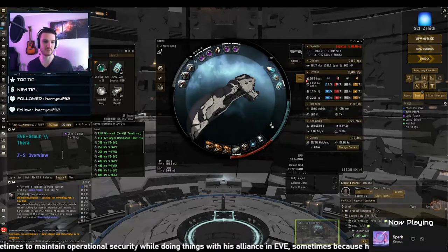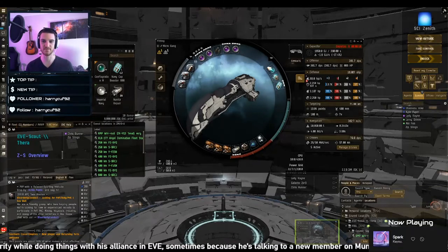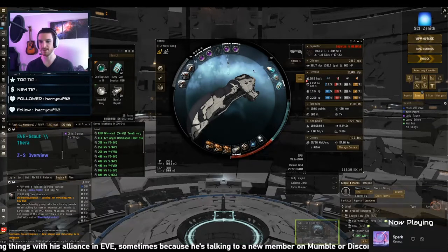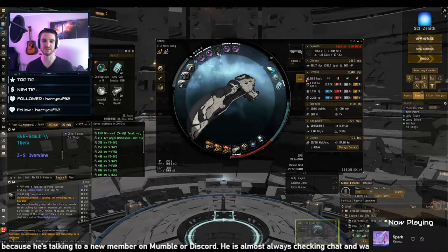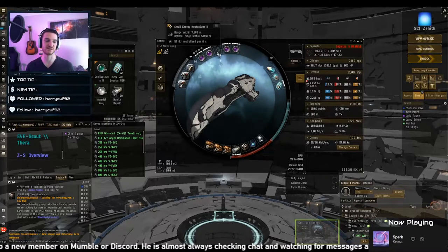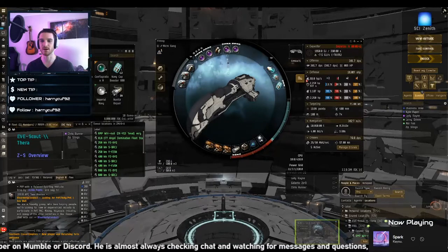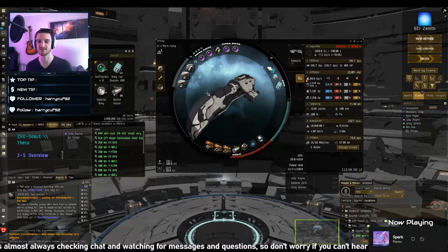Is it true that if you don't have a module turned on, it will still take heat anyway? Yes. So if a module was offline and there wasn't enough fitting room to bring something online, you might leave that slot empty. It actually makes sense to put something like a Salvager I there — even if it's offline — because it will take damage and still act as a heat sink. So yes, you can put offline modules you don't intend to use as heat sinks in your fits.